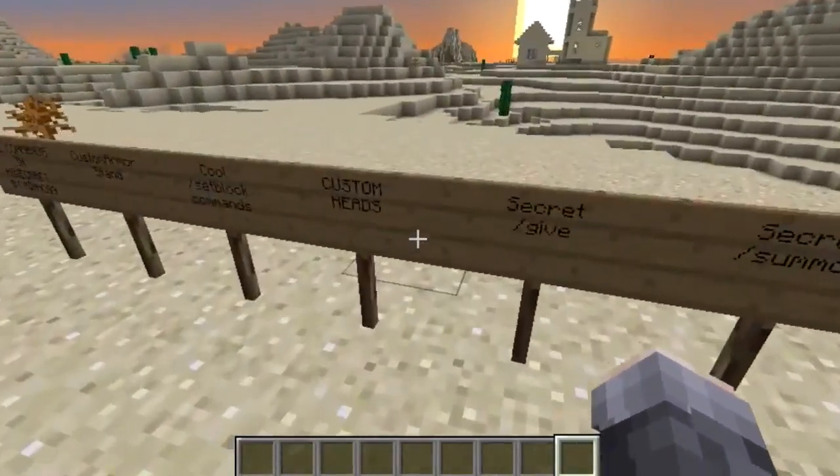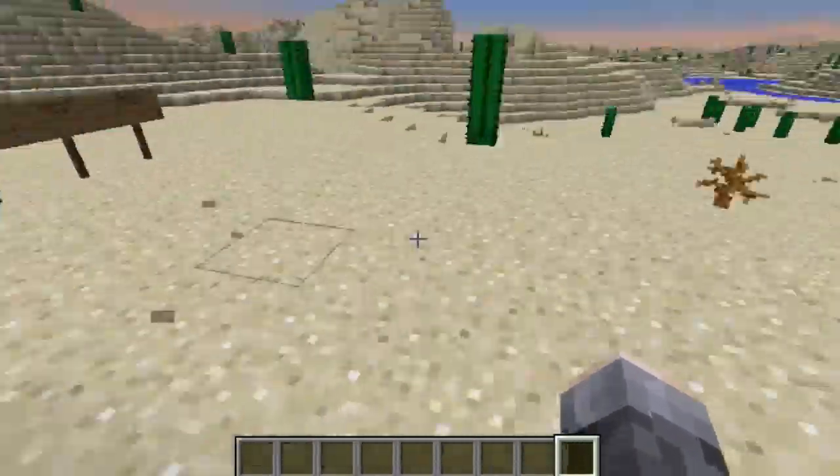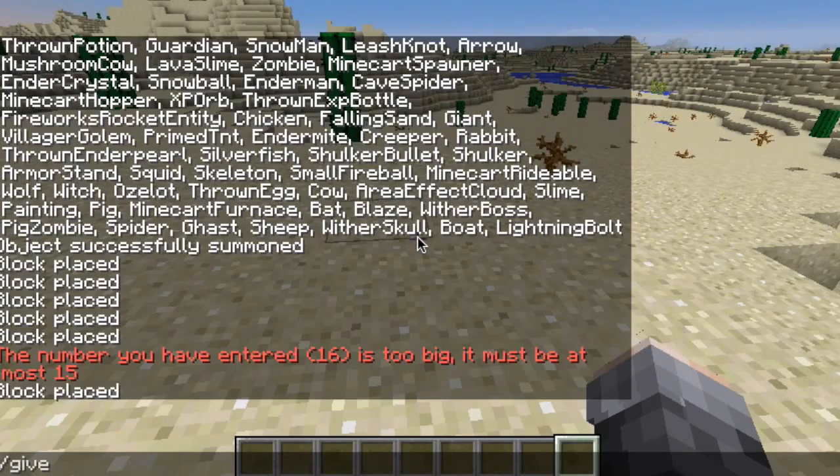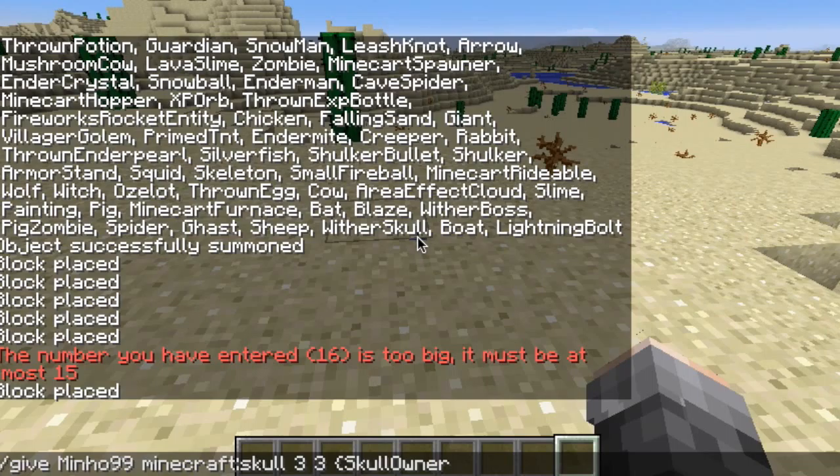Next one we've got is Custom Heads. In Custom Heads, if you want to get your own head, this is how you do it. You do /give Minnow99 — or in this case your Minecraft name — Skull 3, just to make it simple, and then it goes Skull Owner.